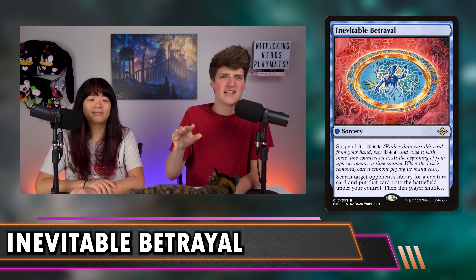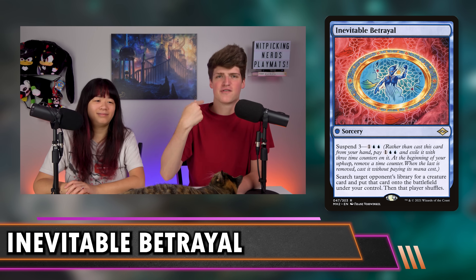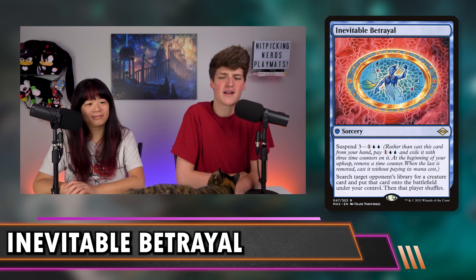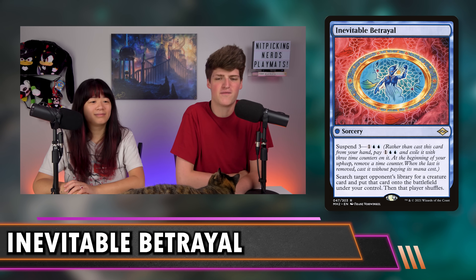Next up has been one of my favorite cards to cast, even though it is technically uncastable, because it has no mana value. This is Inevitable Betrayal. It has no mana cost — you cannot cast it for a mana cost. It is a sorcery. It has suspend for one blue and blue, which means you exile it with three counters. Each turn you remove one. Then when the last one's removed, you cast it for free. And what it does is you search target opponent's library for a creature and put that card onto the battlefield under your control. Then that player shuffles.